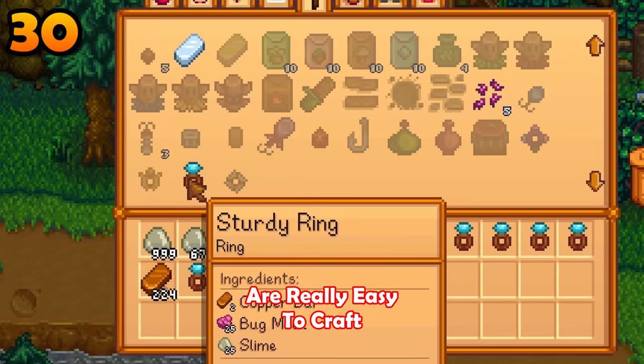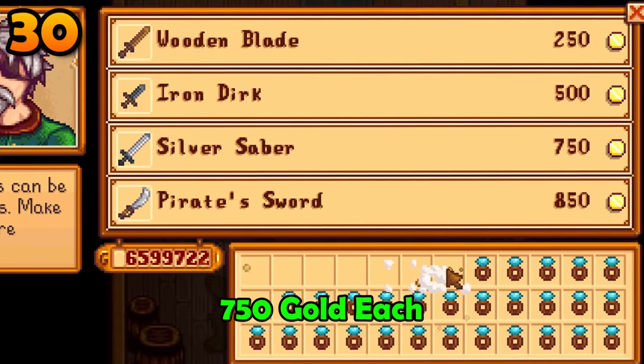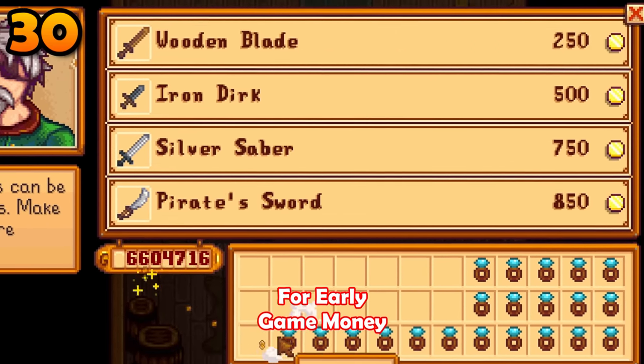Sturdy rings are really easy to craft. Yes, they are useless, but they do sell for 750 gold each — quite reliable for early game money.